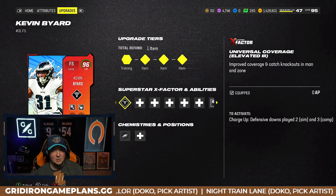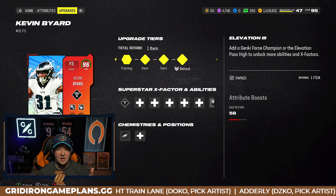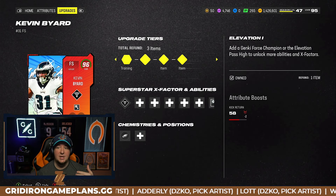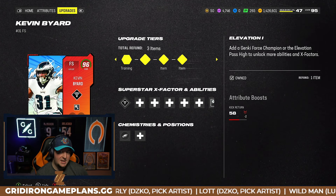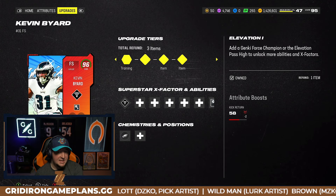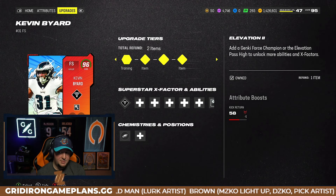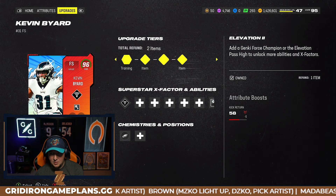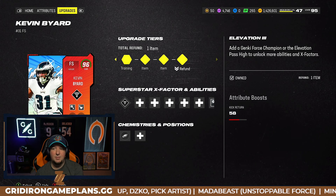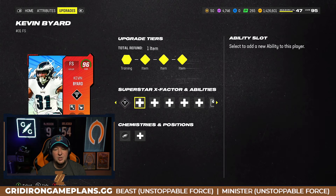What you're going to do is pay training to unlock that first tier — the team chemistry and ability slot. From there you can either put in a Genki Force champion or an elevation pass high token to get the first tier. If you want to power them up a second time, you can add another Genki Force champion or elevation pass high token, and then do it again with another. Basically it's going to take three tokens, three champions, or any combo of the two.